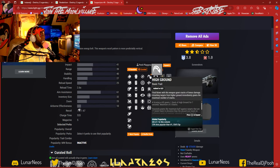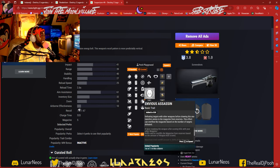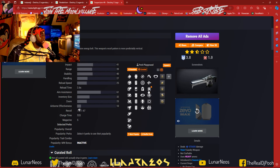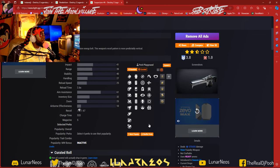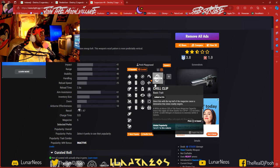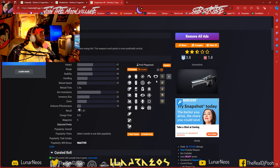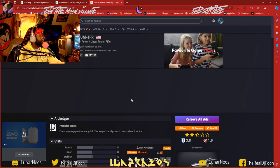You got High Ground — I would look at a High Ground roll. Envious Assassin — I know people love Envious Assassin, but it just depends for me. I'll be looking for Four Times a Charm or Chill Clip. And I want to say this is the first linear fusion rifle with Chill Clip — I may be wrong. But that Chill Clip, you can't go wrong with it. It's phenomenal for stunning champions. That's the next world drop you need to be looking out for.